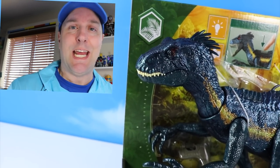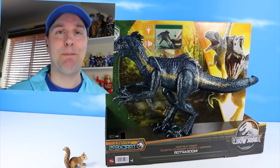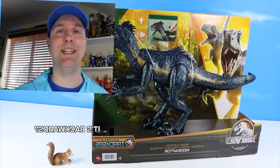On the table today at Squirrel Stampede we have the super shiny scaly Track and Attack Indoraptor Jurassic World Dinosaur and a few other surprises. Let's jump right into these.